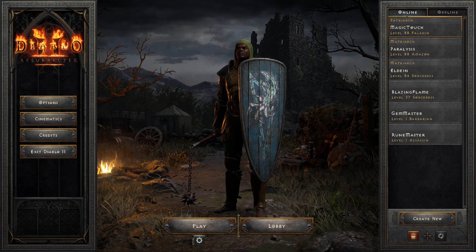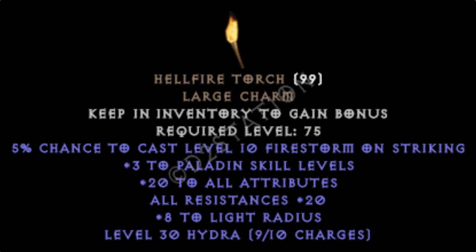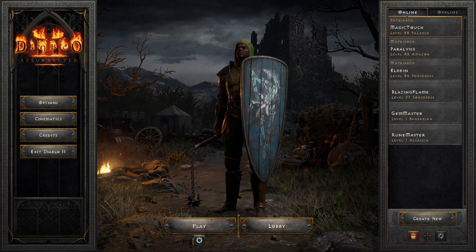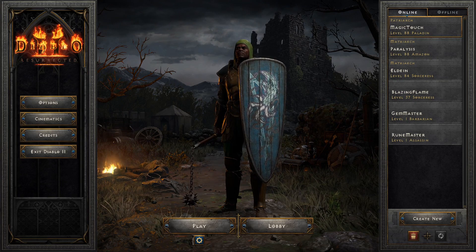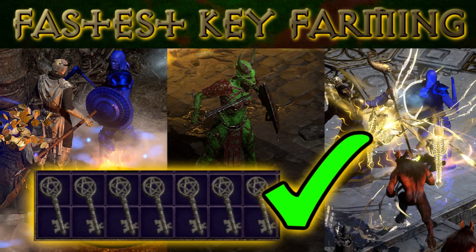What's going on guys, Cameron here. In today's video I'm going to be showing you how to complete the Pandemonium Quest, which ultimately gives you the best charm in the game - the Hellfire Torch. It's a really awesome torch that you can use after you reach the required level of 75. It gives you plus three to class skills, which is huge. More specifically, in today's guide I'll be showing you the fastest way you can farm all the keys you need.